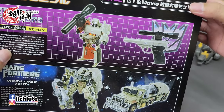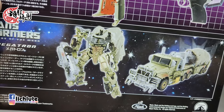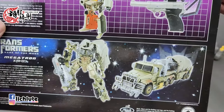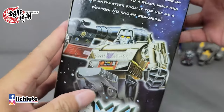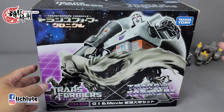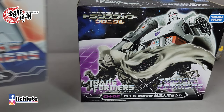欢迎各位再次收看胡福奇社的变形金刚分享时间，这是我们1412集的节目。今天我们来介绍的是变形金刚编年史系列第二号产品——破坏大地的组合包，包含G1还有Movie造型的Megatron。作为第二号产品，里头最早期的是G1 style的Megatron，还有电影第三集推出时最新的Voyage Class的Megatron。那为什么用Voyage Class而不是Leader呢？因为当时第三集真的只出到Voyage Class。